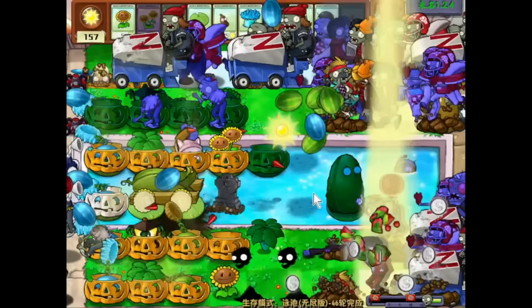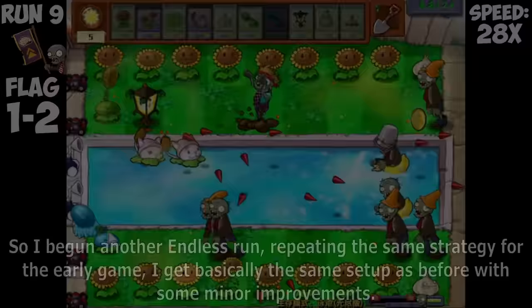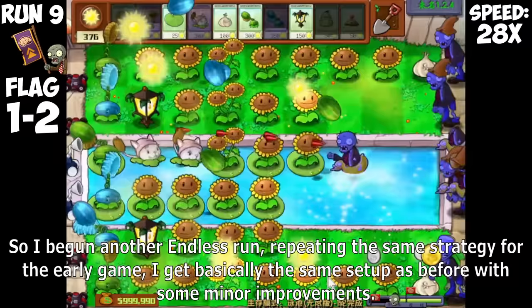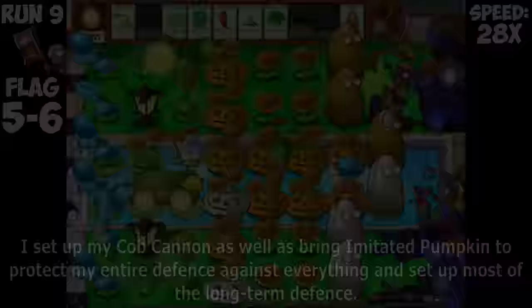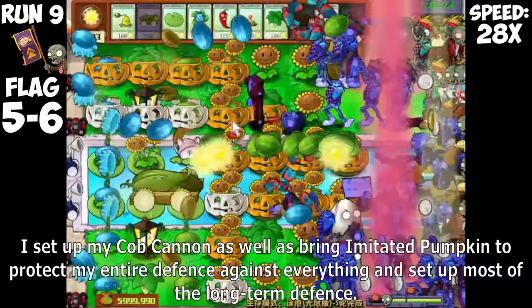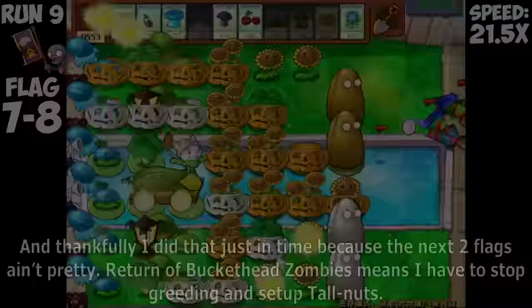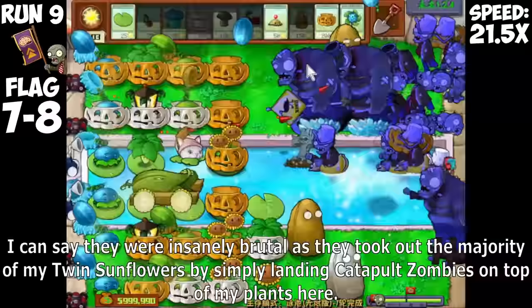This was absolutely devastating as the past two hours just went down the drain and we have to restart. However, with some more optimizations, it seems like our ambitious goal of 50 flags might not be so out of reach. So I've begun another endless run, repeating the same strategy for the early game, with some minor improvements. Instead of getting two columns of Tallnuts in the water, I am now going with four additional Twin Sunflowers to stock up more Sun for the future. I set up my Cob Cannon as well as bring Imitated Pumpkin to protect my entire defense.